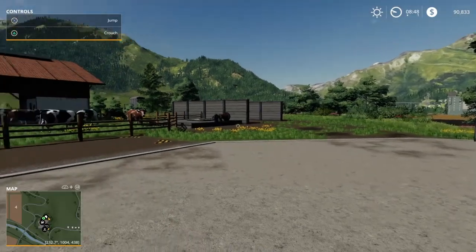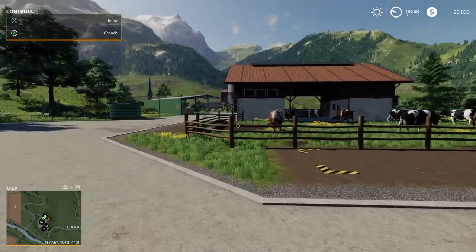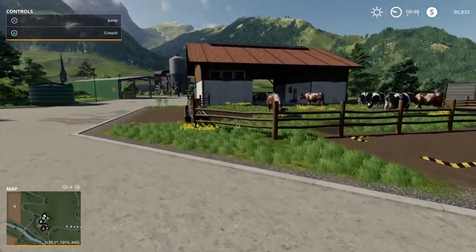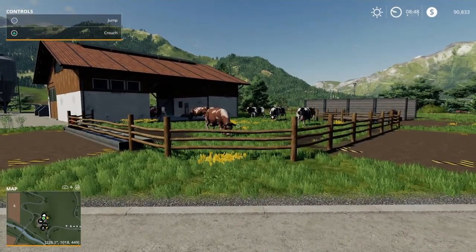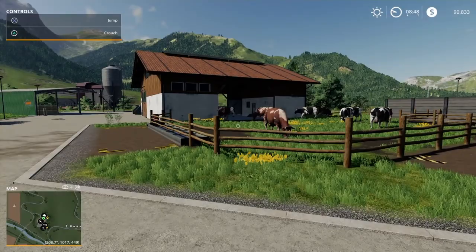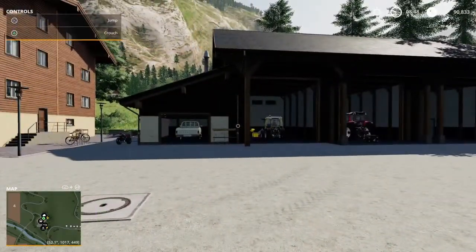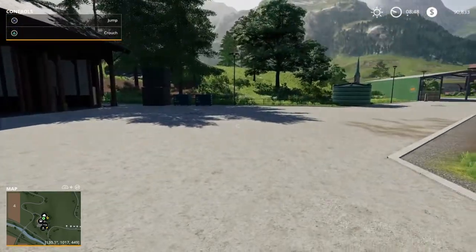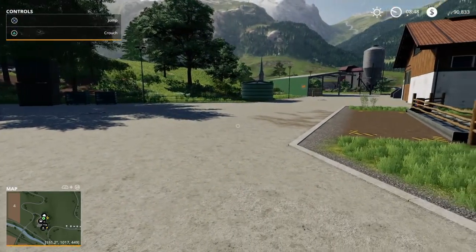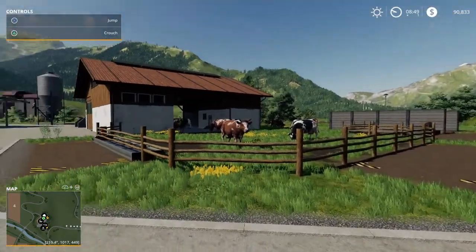They have water, they have some straw — they kind of just get you started. Now if you start out on Farm Manager or start from scratch, you start with none of this — no buildings, no machinery, everything is gone, and the slot count drops to 532.